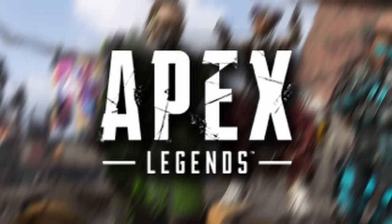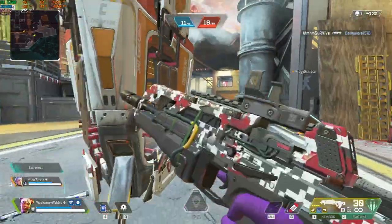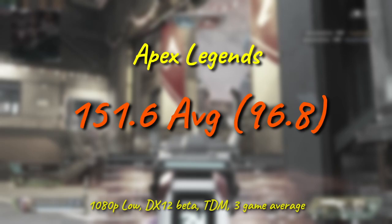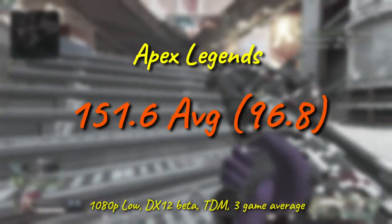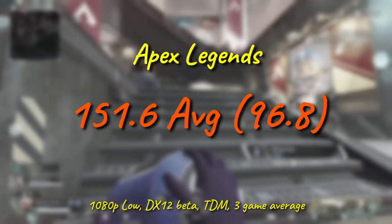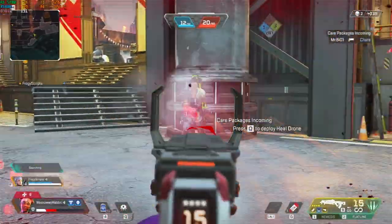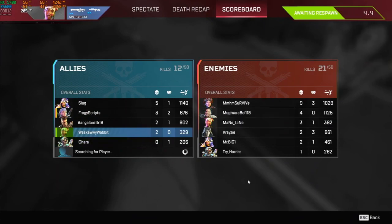Next, it's onto Apex, where in small team modes like Team Deathmatch and Gunrun, the extra two cores give a monumental uplift under DX12 and push gameplay well into the territory of genuine high refresh rate. While the preceding X58 chip managed a still-respectable 124 on average, the X5680 drives over 150 FPS on average and keeps the 1% low hovering right near the 100 mark. This may not hold for Battle Royale mode, however, so proceed with caution if planning a purchase based on this one result.